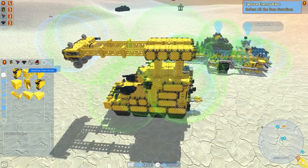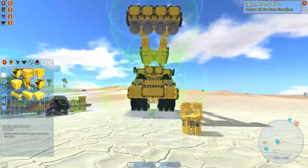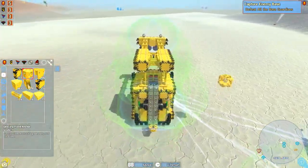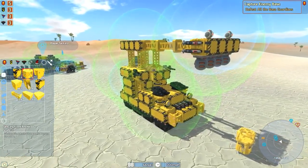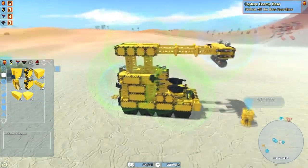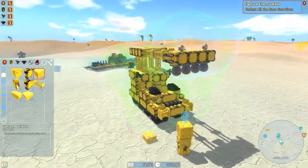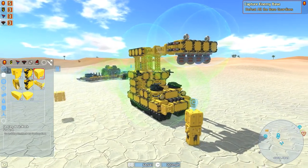All right, where's an anchor block? We have one GSO fixed anchor block — it'll be fine to start with. I want to go a little bit away from the base so we have room to work. I want to have the scrappers maybe two GSO blocks up — so like, the first block and the second one.